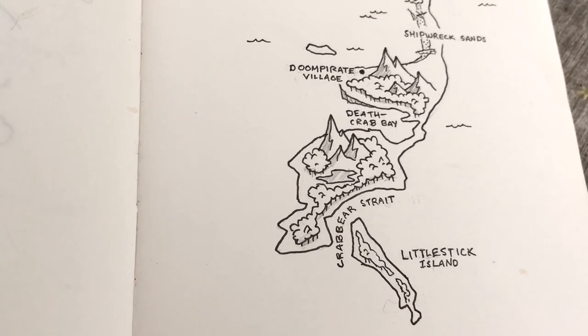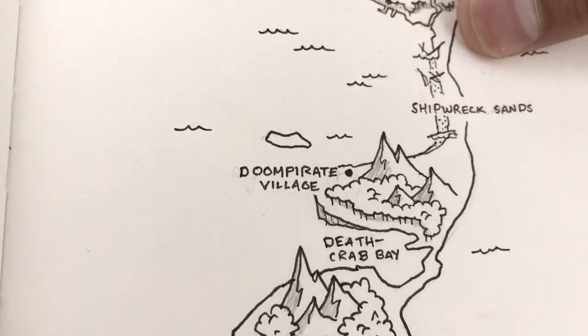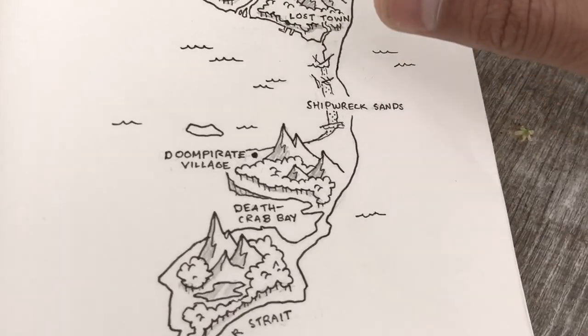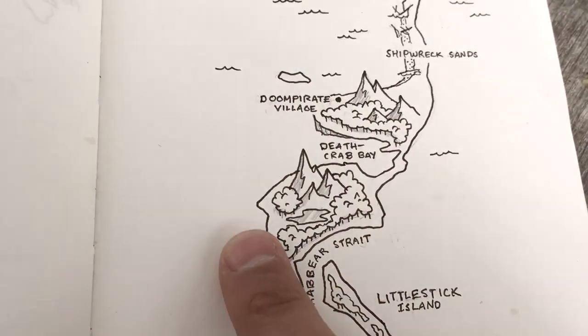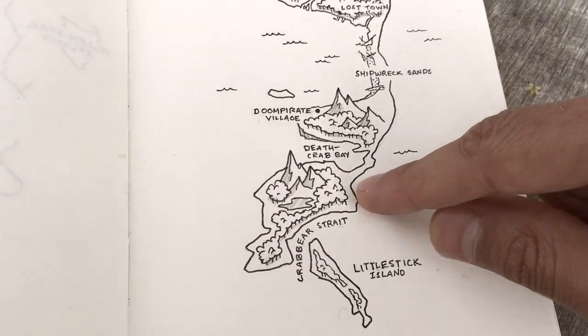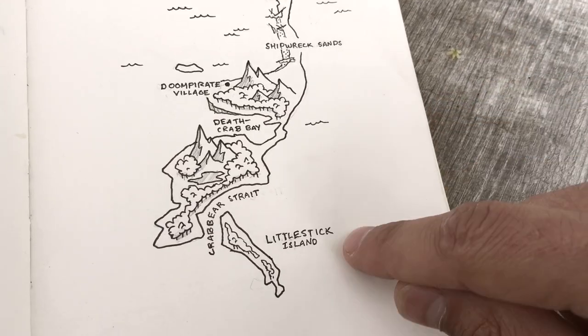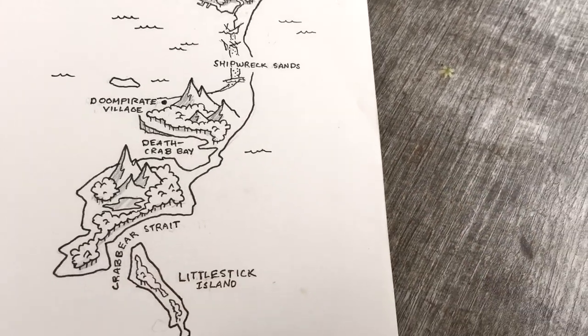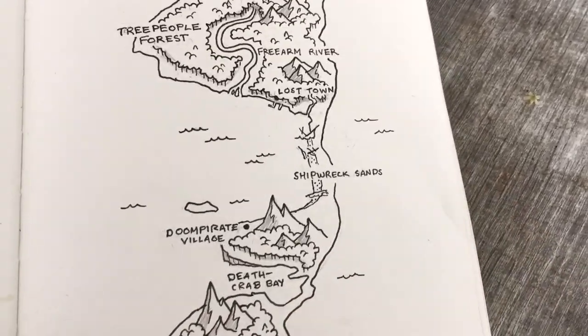They have crab shells but they're bears — crab claws — and they can cut your ship in half. They're really aggressive. This area isn't inhabited by humanoids; it's very dangerous. Even if you want to sail over to one of the other diamond islands, you'd probably be best off to go south of Little Stick Island, because if you travel through the Crab Bear Strait, you're asking for trouble — even though the waters look calm and appealing.